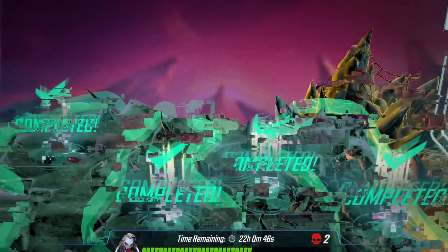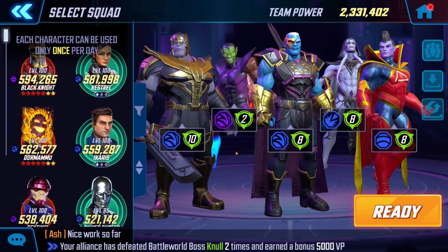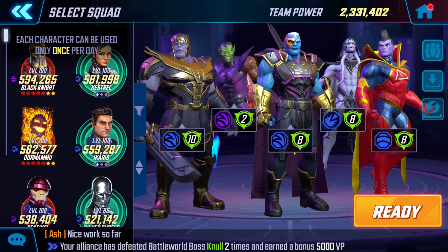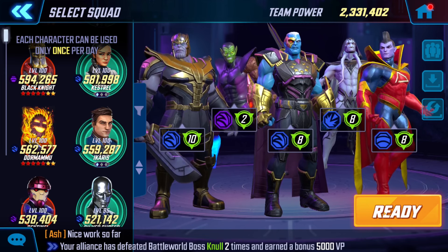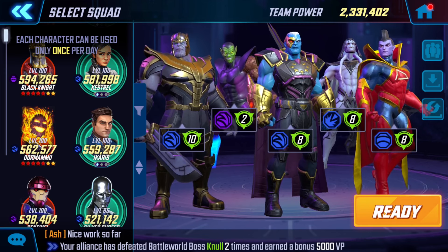So the first team we're going to use is Annihilators, but we're going to swap out Silver Surfer for Super Squirrel. We should use Apocalypse but I'm going to save him for something else. I already did this on my free-to-play account and had a lot of fun with it.